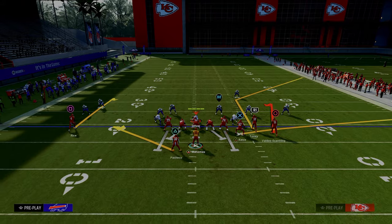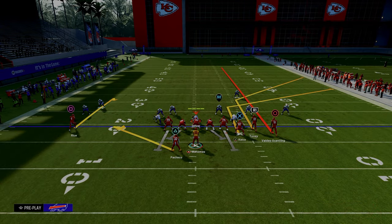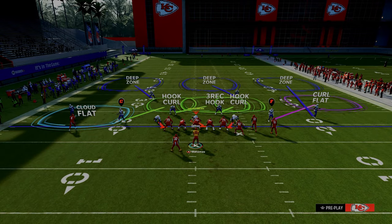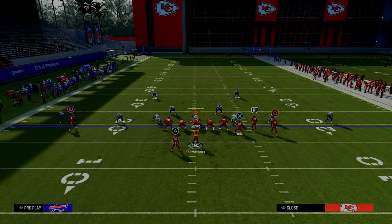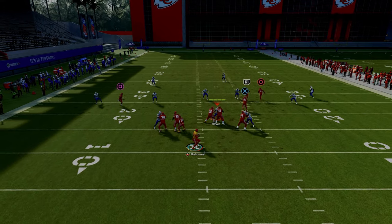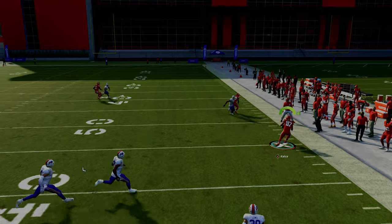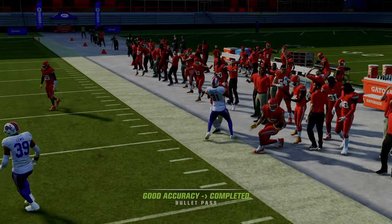The big corner, little corner concept is such an important concept to understand. This also does a really good job against just a basic cover three — you're going to get the same behavior that you got with your cover four. As you can see, that short corner route just gets into a nice soft spot against the zone coverage.